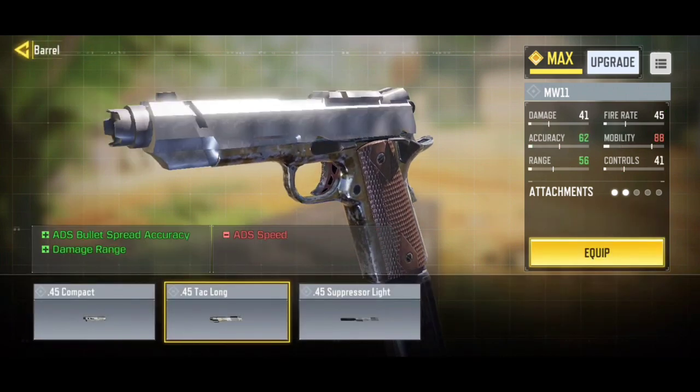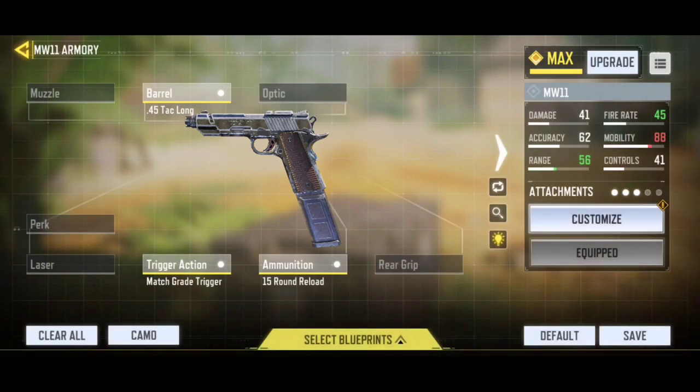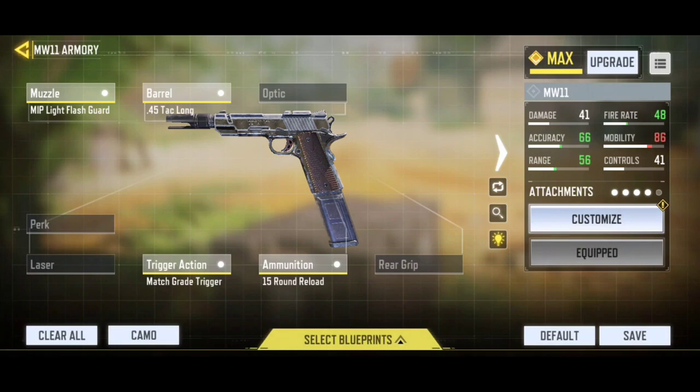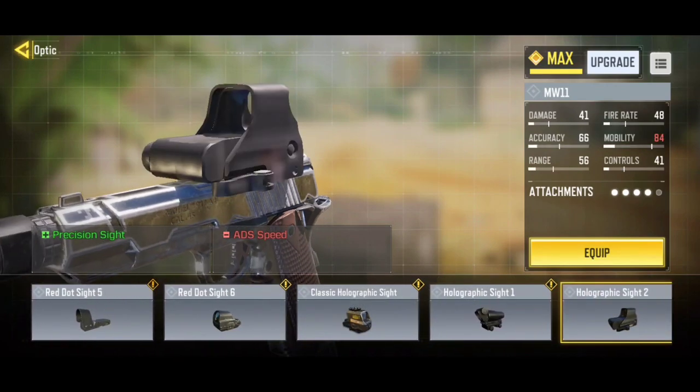For the barrel I was using 0.45 Tac Long for longshot kills, so I definitely recommend using the 0.45 Tac Long. I forgot to equip the muzzle. So this is how the loadout is going to look like — we have four attachments. If you guys want to get headshots, definitely go to the optic. I was using the holographic sight too.